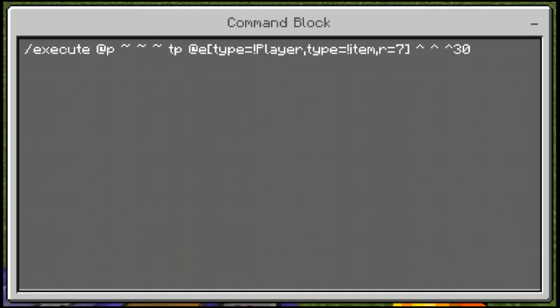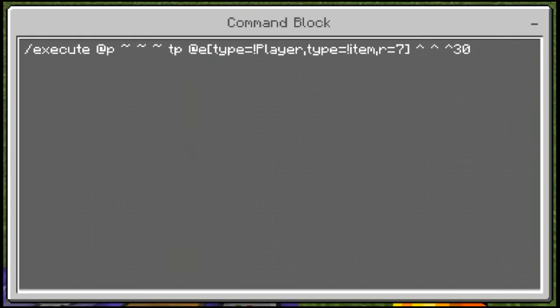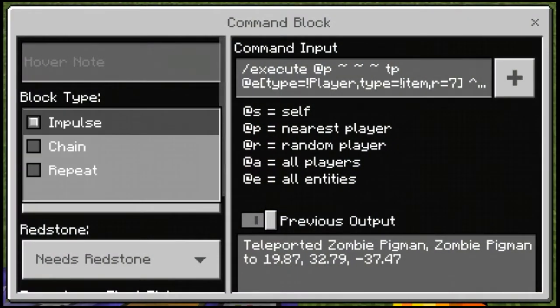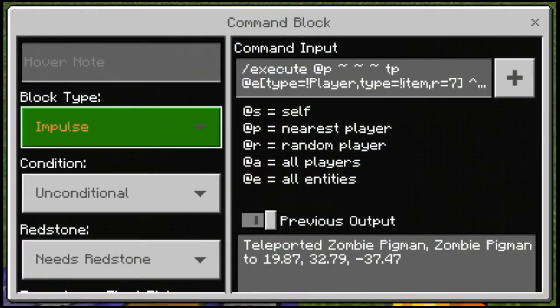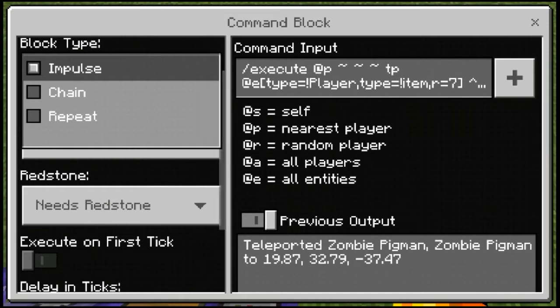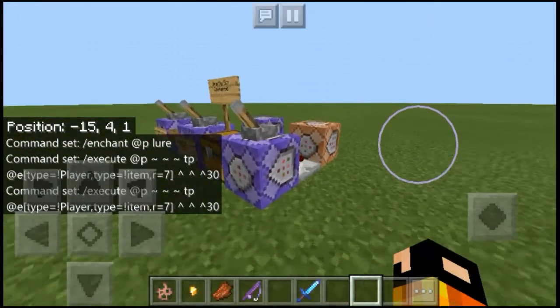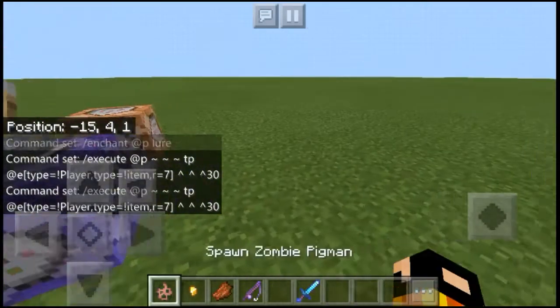Then this next command is: slash execute @p ~ ~ ~ tp @e type — and remember the exclamation point, that is very important — also for the item. Set this one to impulse, not repeat, because you won't be able to launch them if it's on repeat. Then set it to needs redstone.